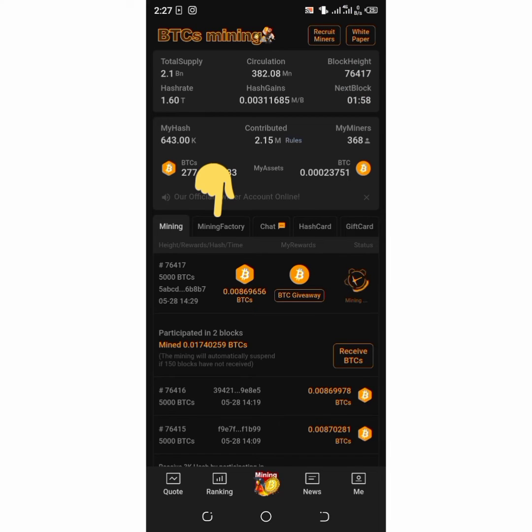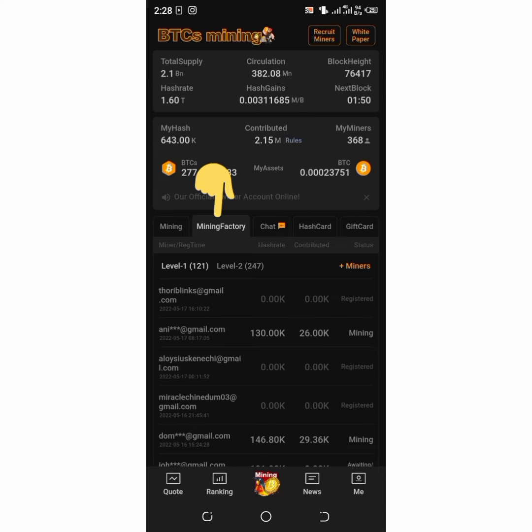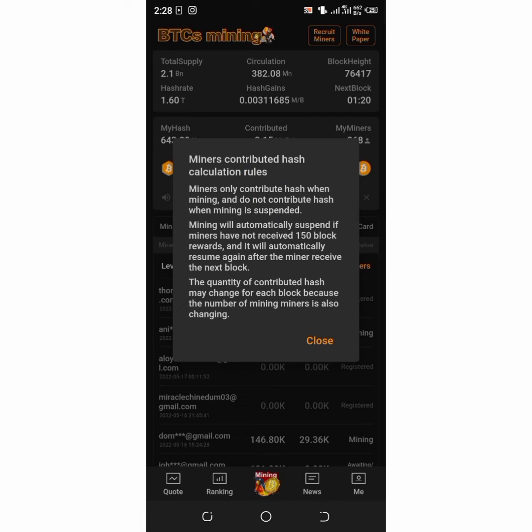To see the breakdown, I'll click on Mining Factory. Here we have level one and level two. On level one I have 121 people — those who used my referral link directly — and 247 people on level two, which are my referrals' downlines. Together that gives me 368 people on My Miners, which gives me 2.15 million rules on my contributed.